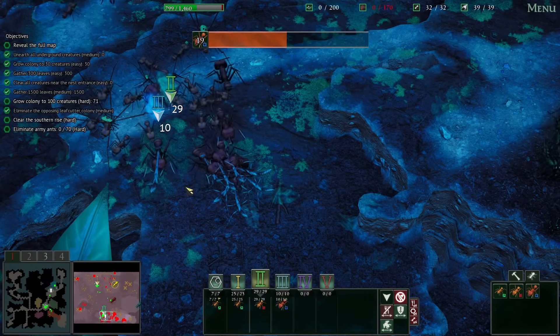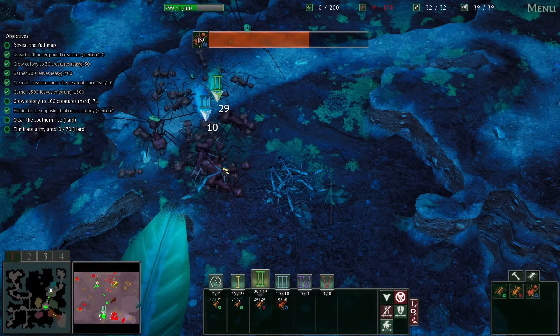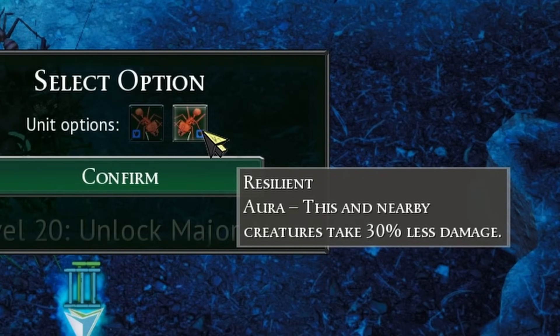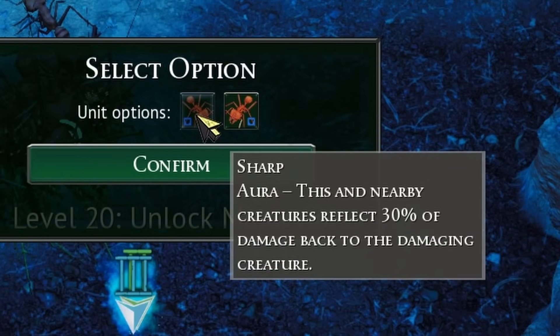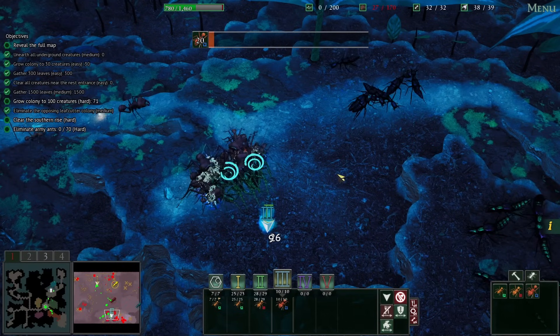Oh, I didn't even see these down here. These are like tiny praying mantis. They didn't really stand much of a chance either. Hey, another upgrade. This and nearby creatures take less damage — or nearby creatures reflect damage. They are grouped together, so that should stack amazingly. But I do like the raw defense, so we're going to go that way.